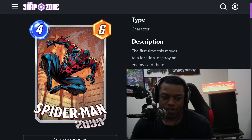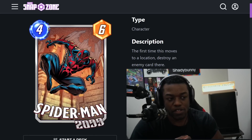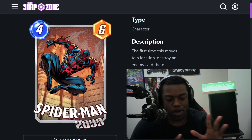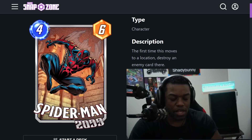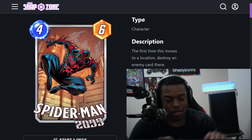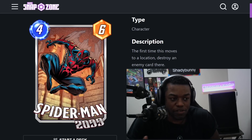Spider-Man 2099 is a four-energy, six-power card. His ability: the first time this moves to a location, destroy an enemy card there. There are a lot of caveats — you can only trigger this ability once and only once. You can't bounce it back into your hand, play it again, and trigger it again. Even if you move it to multiple locations, it will not destroy cards multiple times. It's locked to one trigger, and that's it.